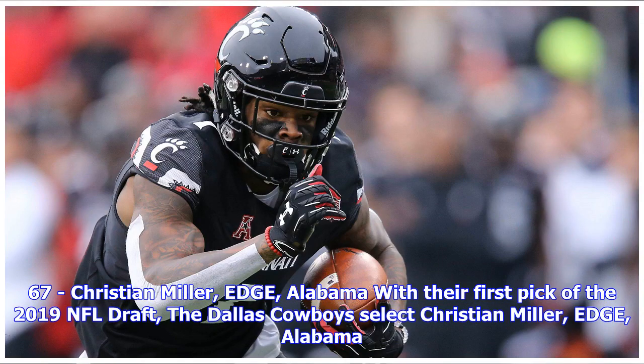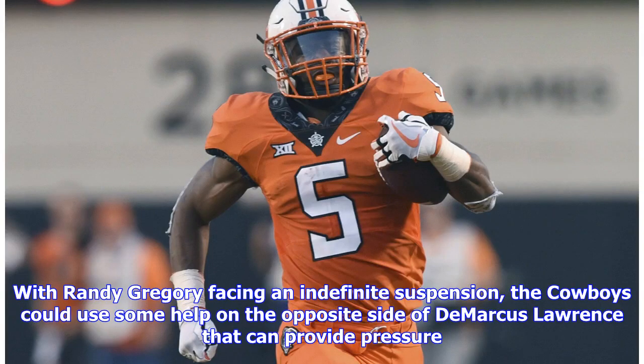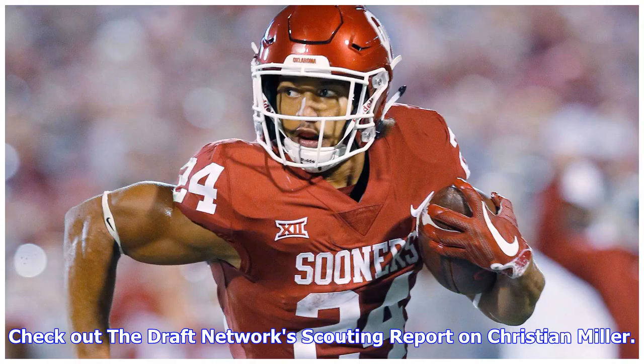With their first pick of the 2019 NFL Draft at 67, the Dallas Cowboys select Christian Miller, edge rusher from Alabama. Somewhat of a forgotten man on the Alabama defense, Miller exploded for eight sacks and 11 tackles for loss in his senior season with the Crimson Tide. With Randy Gregory facing an indefinite suspension, the Cowboys could use help on the opposite side of DeMarcus Lawrence who can provide pressure.